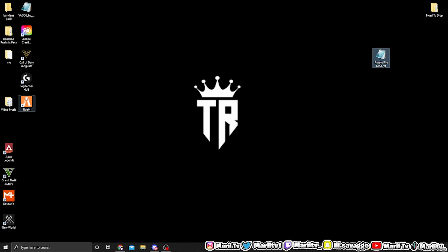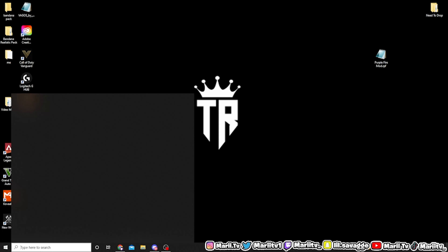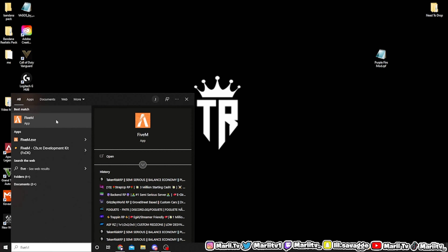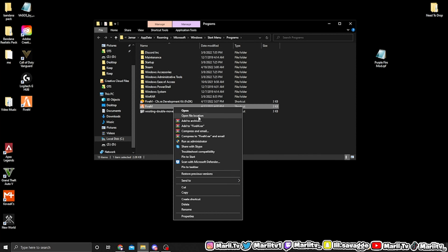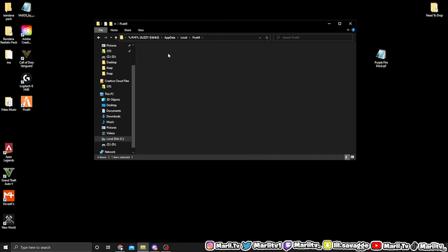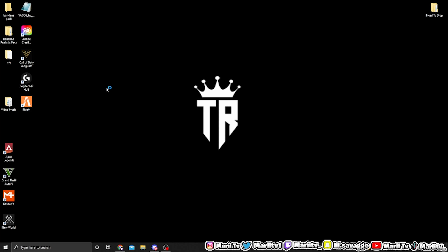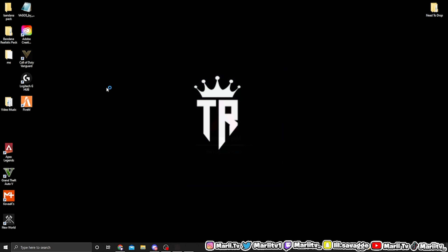Y'all get that download, then you're gonna right-click GTA 5 or FiveM — your FiveM shortcut — or just search up FiveM. Right-click FiveM, hit open file location, then right-click FiveM again and hit open file location again. Then hit your FiveM app data, you're gonna see your mods folder. Remember, the RPF is going to your mods folder. You can drag this purple fire mod into your mods folder, load back up into the game, and you should have that fire mod.